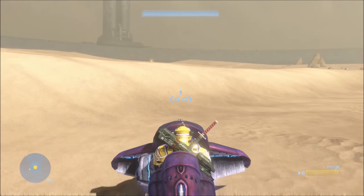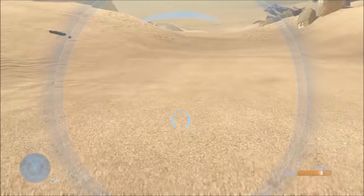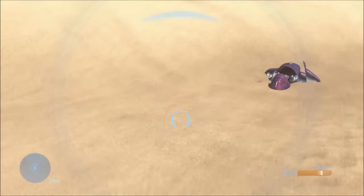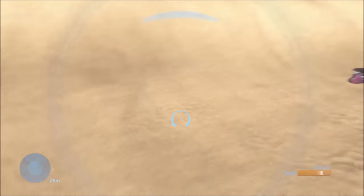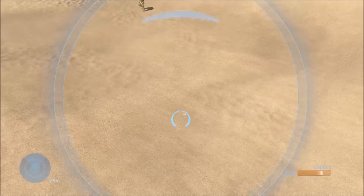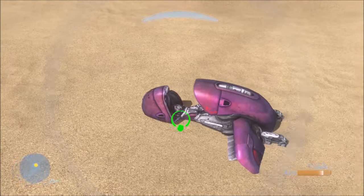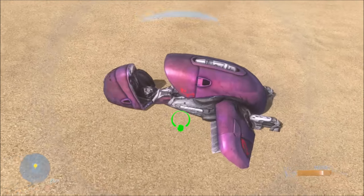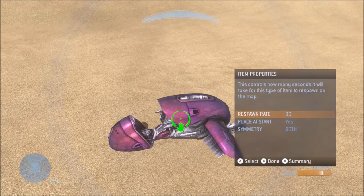After that, just get in the vehicle and drive it forward a little bit — not too much, doesn't matter. Then go back to where you spawned it and look for the little spawn marker. If you don't see it, just switch back from Forge to Spawn mode and it should show up again.